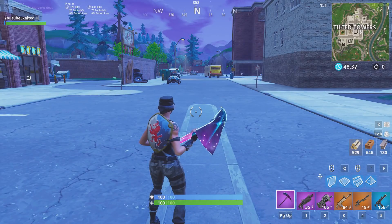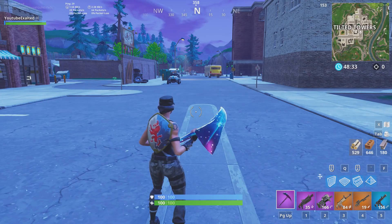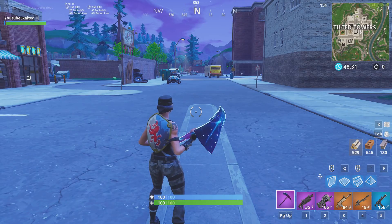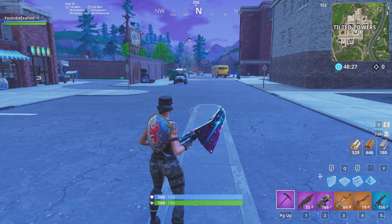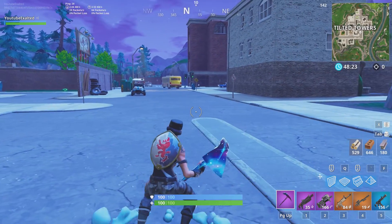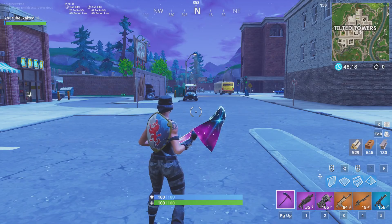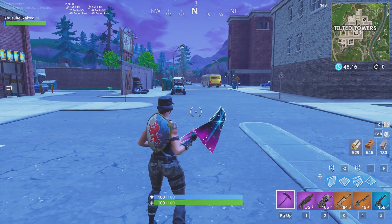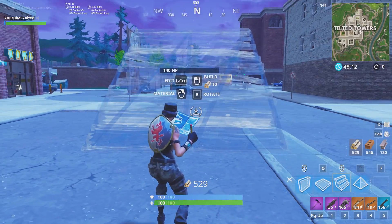Hey, what's up guys? Exalted here, and today I'm going to be showing you guys a couple advanced strategies for build fighting and just like 1v1s in general. Hopefully these will help you win more playground fights or just regular fights, whatever it might be. These are more creative strategies, things that are pretty easy to do, but mainly something that you might not have really thought about. With that being said, let's get straight into the first tip and strategy.